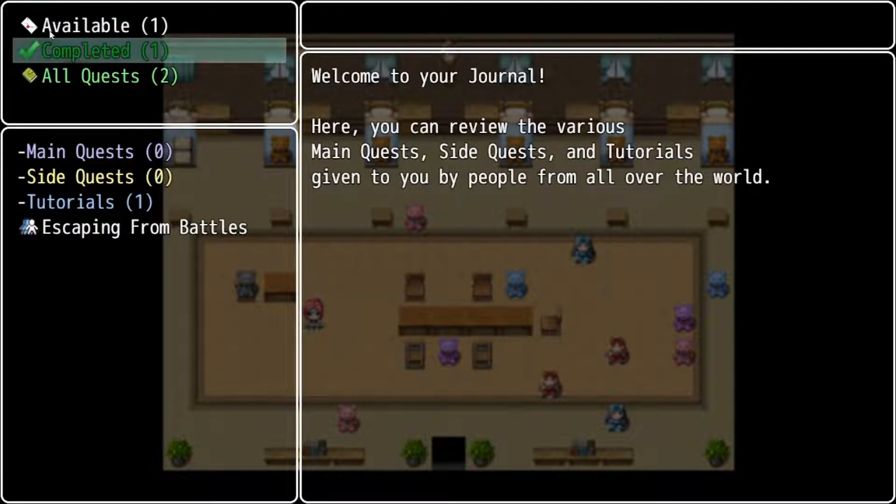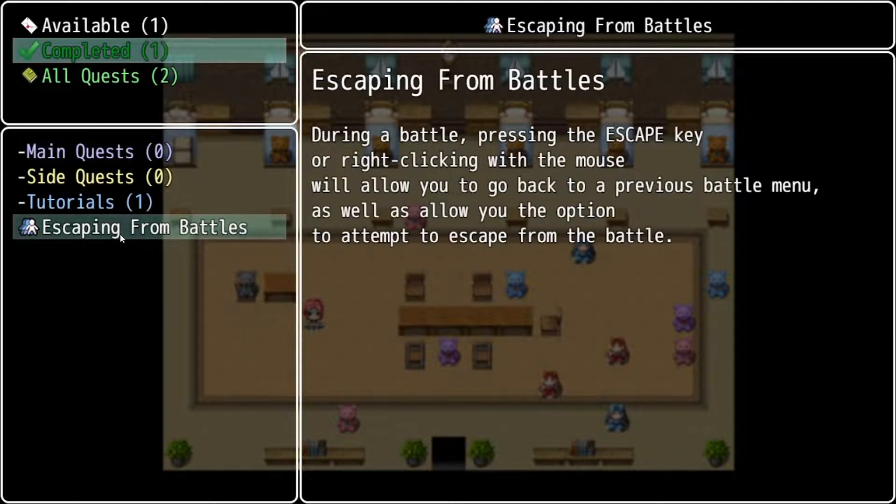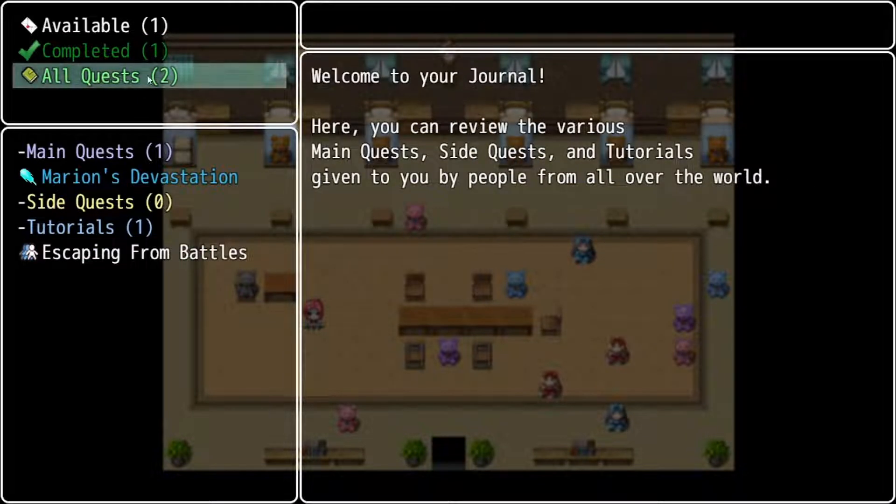As you can see here, one of the completed quests — in fact the only one so far — is basically how to escape from battles. I spoke to an NPC earlier and they gave me this specific tutorial. If you want to have all the quests logged together, you can go to the all quests tab, which combines all the available and completed ones. I think there's 64 quests in all, which includes all the main quests, side quests, and tutorials combined.